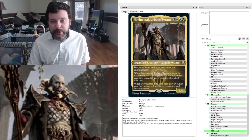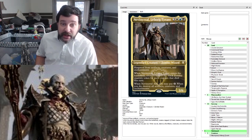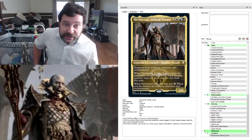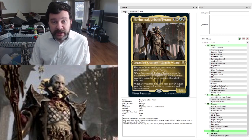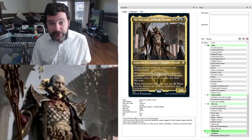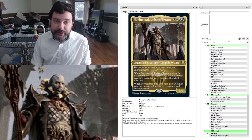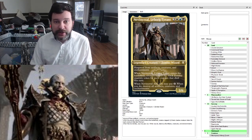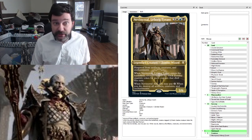What we have here is an Esper commander, three-six. He is a zombie wizard. He has hexproof from artifacts, creatures, and enchantments, so your opponents can't target him with any of those things. And when Nevinyrral, Urborg Tyrant enters the battlefield, you get a tapped 2/2 zombie creature token for each creature that died this turn. Sweet ETB. When Nevinyrral dies, you may pay one, and when you do, destroy all artifacts, creatures, and enchantments — just like the Disk.